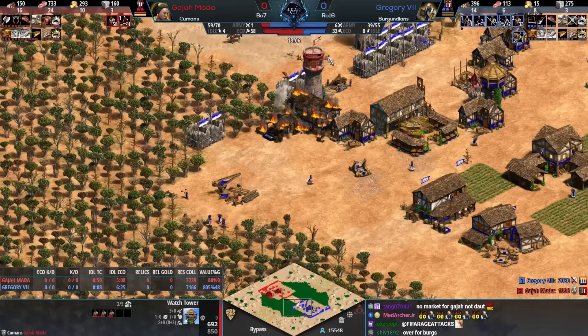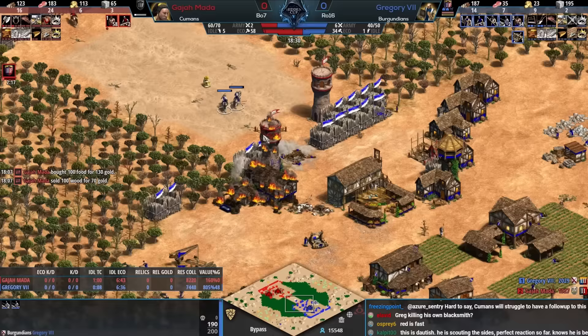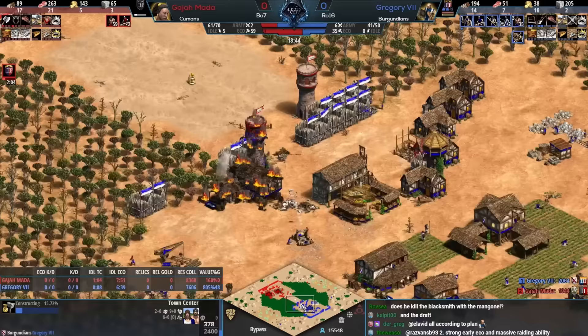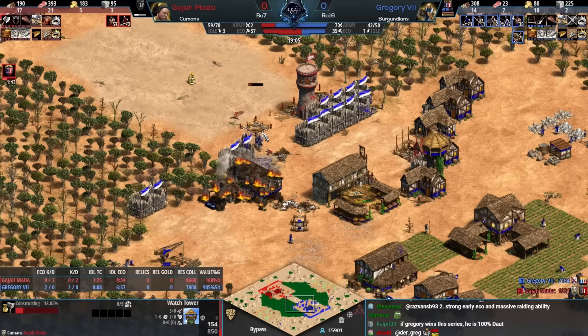A lot of players there might just think 'I mistimed that' — you don't really think about villagers against the blacksmith that frequently. But Gregory leads his villagers here and Gajamata must be concerned. It's just feudal age right now and Gajamata wanted to build another tower and leave with the villagers — that's not happening. For all the positives about Gajamata's play, I'm really impressed with how smoothly Gregory is smacking this away.